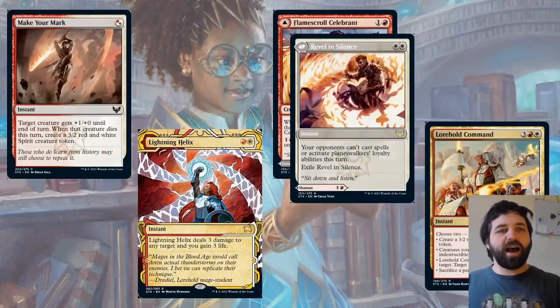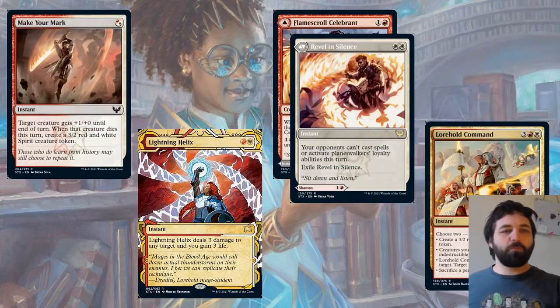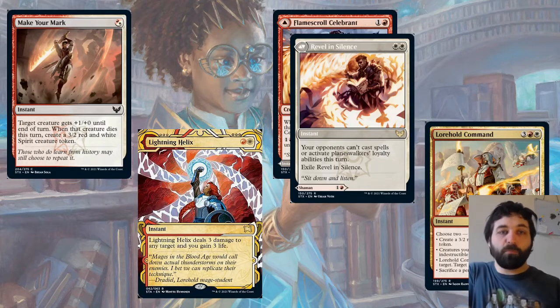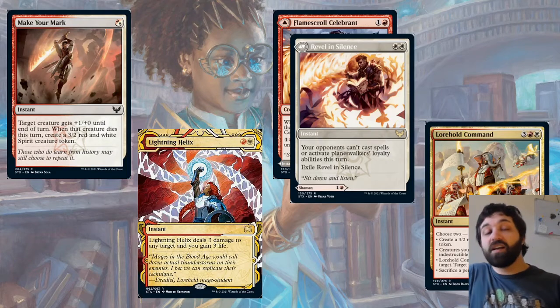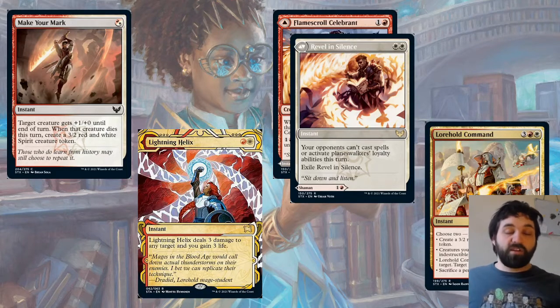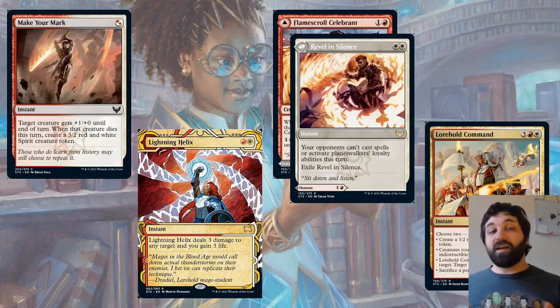Looking at Lorehold, first of all Make Your Mark — red-white hybrid, target creature gets +1/+4 until end of turn, and when that creature dies this turn, create a 3/2 red and white Spirit creature token. An interesting card you can use to pump — or the opponent could use it to pump their creature to trade profitably. You might be attacking with a 3/3 into their 2/2, they make their 2/2 a 3-or-more-4, it trades and then they get just a normal 3/2 back. That's going to be a really good value boost for the opponent.